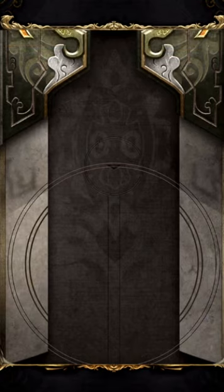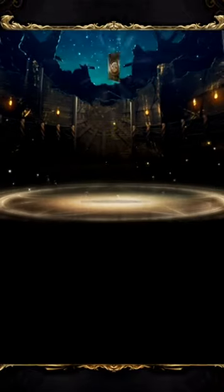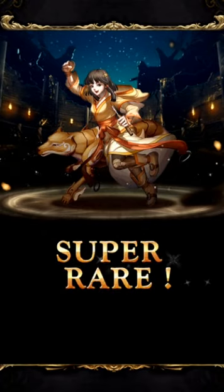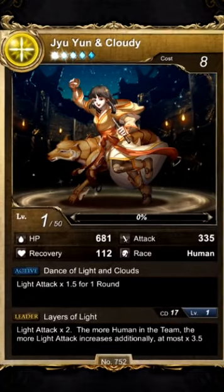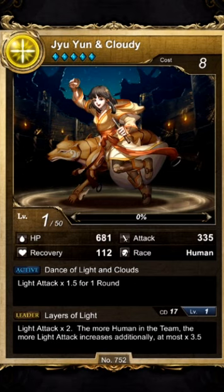I'm gonna have an inventory full of green dudes and women — I have no idea. This thing again. I know you're a light card, but it's not the light card I want.